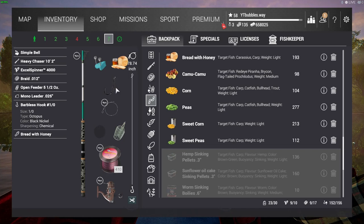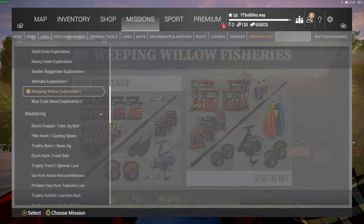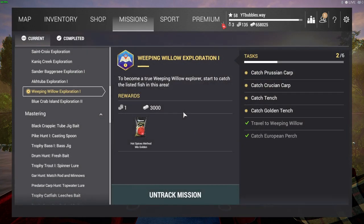Welcome back! We've got Fishing Planet for you guys again today, and today we are doing the mission in Weeping Willow Exploration One. You do have to travel here, buy a license, go to missions, select Weeping Willow Exploration One, click track, and then we will be on our way.